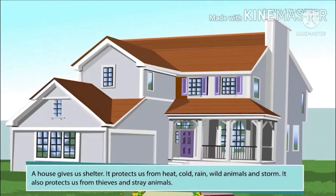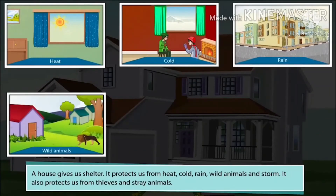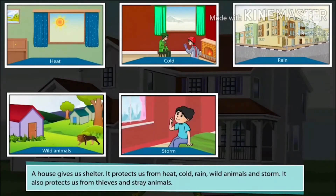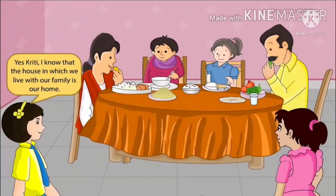It protects us from heat, cold, rain, wild animals and storm. It also protects us from thieves and stray animals. Yes, Kriti, I know that the house in which we live with our family is our home. Living together teaches us to love and help one another.